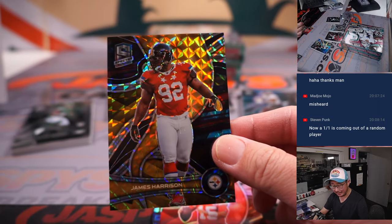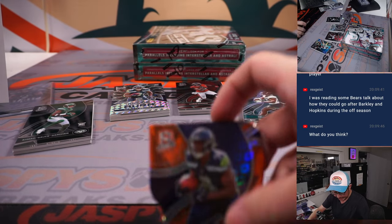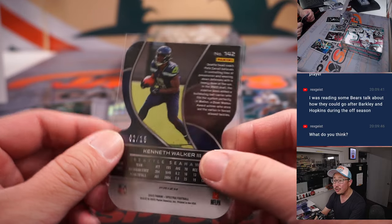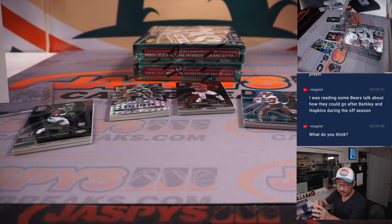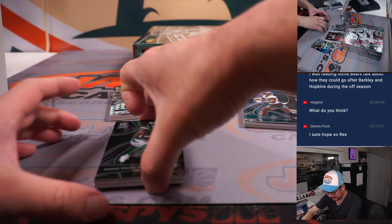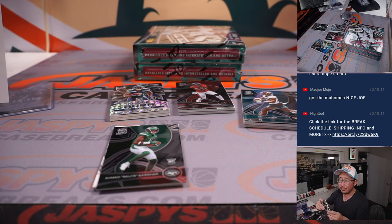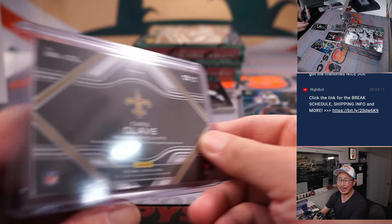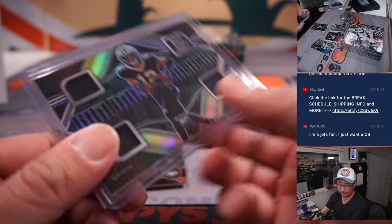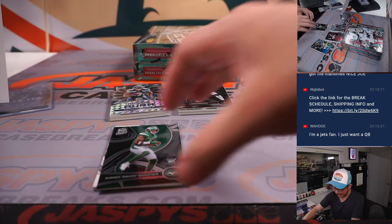Rex is reading that it's Bears time — they could go after Barkley and Hopkins during the offseason. There's building blocks, triple relic, Chris Olave. I really can't see Saquon Barkley being moved — I think the Giants are going to hold on to him. This goes to the Saints number block, 8 out of 99, that's for Ed and 8. And behind Sauce Gardner, Bailey Zappi — two-color jersey and autograph, aspiring rookie for Ron and the Patriots, 48 out of 50.